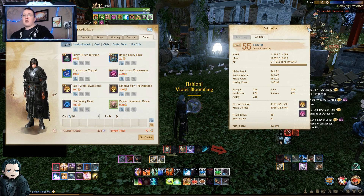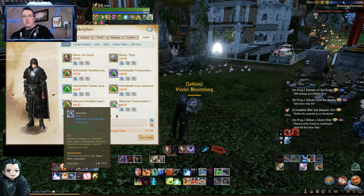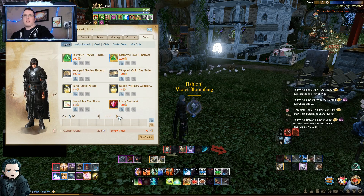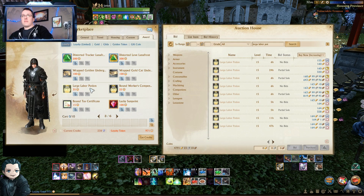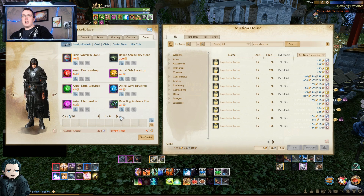These only appear in the loyalty store sometimes, and sometimes in the cash shop as an outright purchase. All in all you're talking about 1225 loyalty — you do it in pieces, piecemeal. Some people say you can do the accessory enchant stones for 200 loyalty, but make sure you're checking prices as these often drop from RNG boxes and lose value. You can also do large labor pots — today they're going for 160 gold, so that's not too bad.